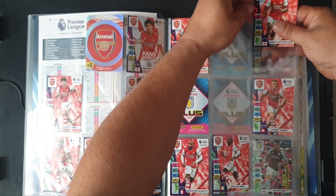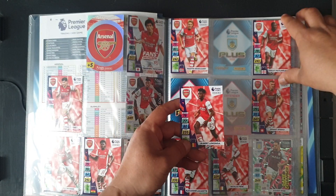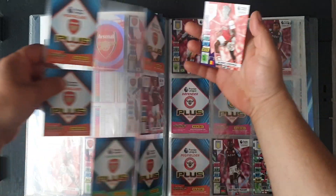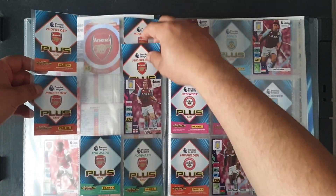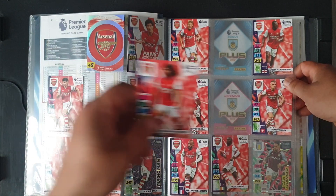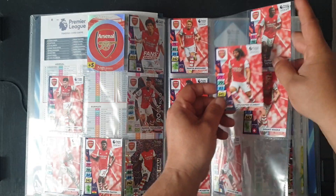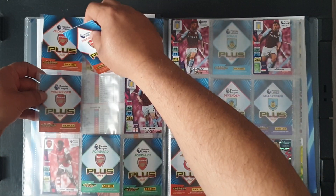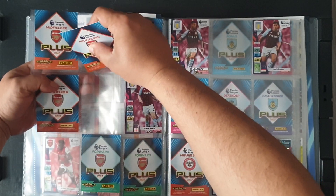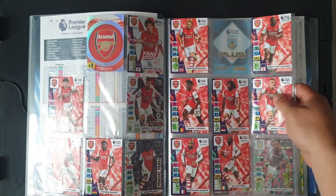Number 21 — we have Ainsley Maitland-Niles and he's number 21, so we do need him. Number 22 Albert Lokonga — I'm going to have to do it from the back. Next one is Mohamed Elneny, number 23, so he goes right there.